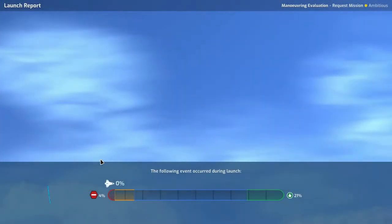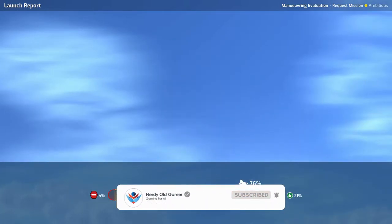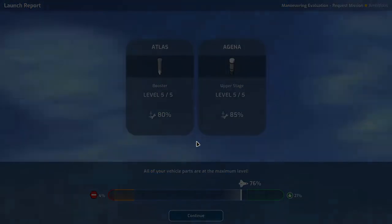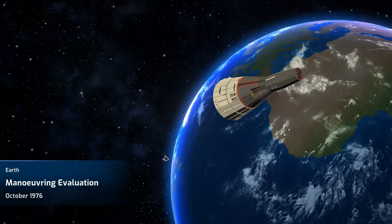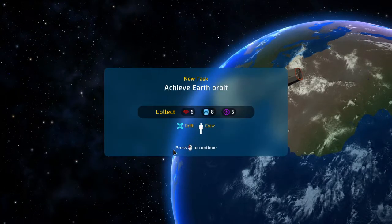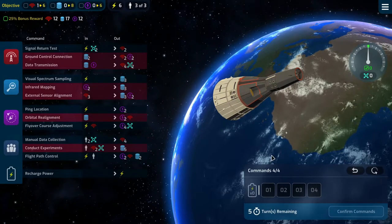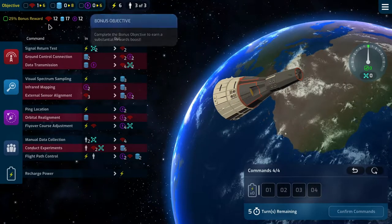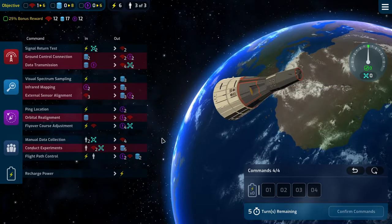We're going and it is looking good. Very nice, no booms. All right, 76%, close to getting a positive event. Maneuvering evaluation — we have some drift we need to contend with. We need 12, 17, and 12, and we can have absolutely no drift.